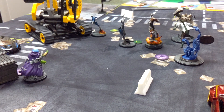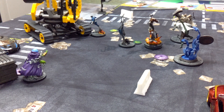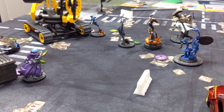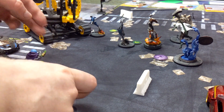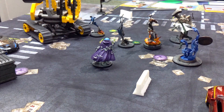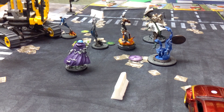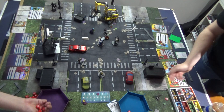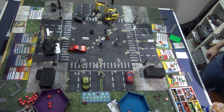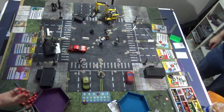Mysterio needs power somehow, so he's got to come into the fight. Moving over here and making a Hypnosis Gas attack on Rogue — Rogue's Mystical is three. Four dice, I got one, two from cover — blocked. Trying again. Quicksilver only has one power, so spending three to run away. I did get a blank, so I gain a power. That will be it for Mysterio.